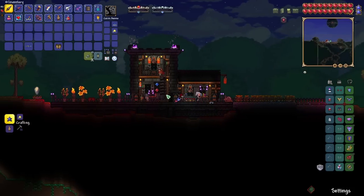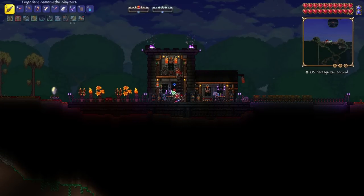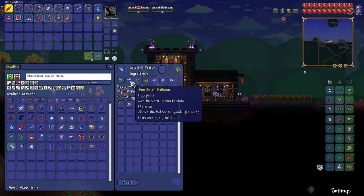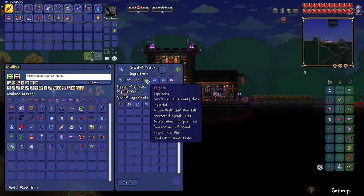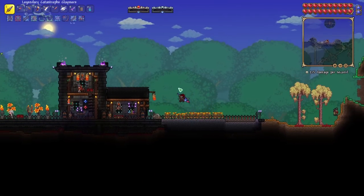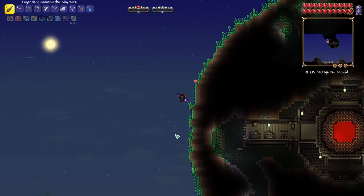We've got a jetpack now, so we should be able to craft the Moab. We need a horseshoe, bundle of balloons, frog legs, jetpack, and the souls. The Moab is really good — look at that, you've got so much mobility.